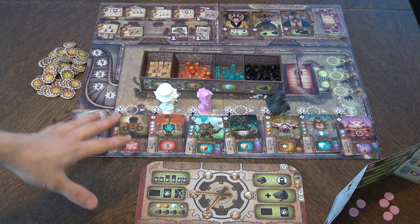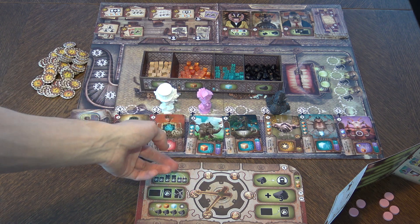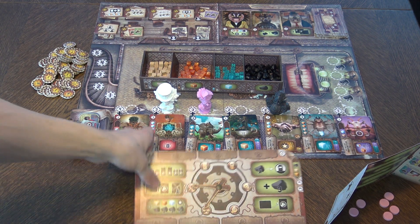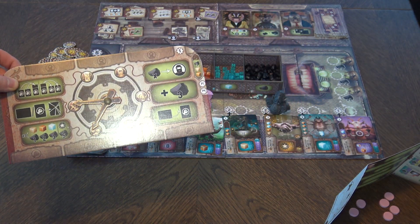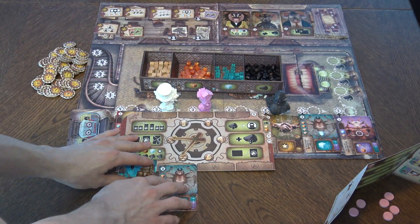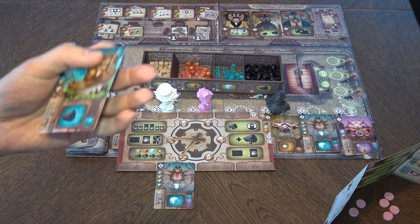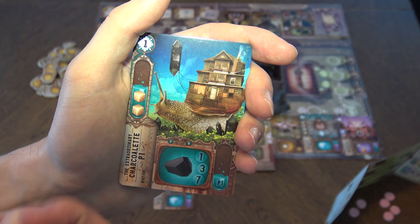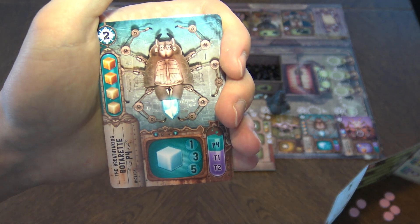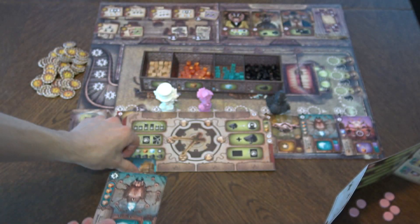Once everyone has placed, you resolve in order from left to right. First, you collect resources produced by machines already on your board. For example, this machine produces one charcoalium, and this one produces crystals. Then you purchase a card — you pay the cost, say three plus three is six charcoalium. When you get the card, it's not built yet; it has to be repaired. Also, there are only four slots on your board, though you can combine machines.